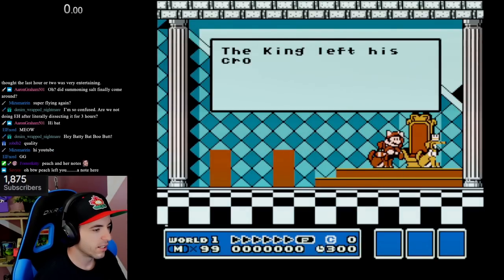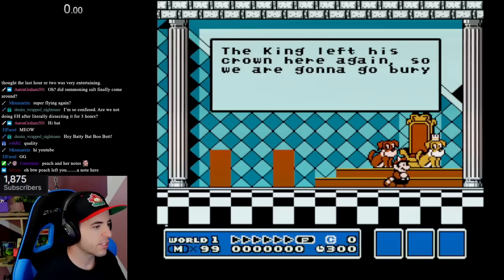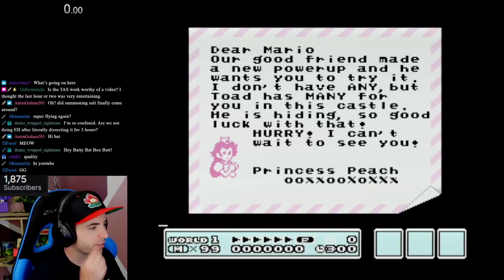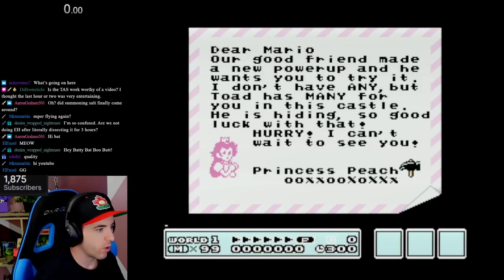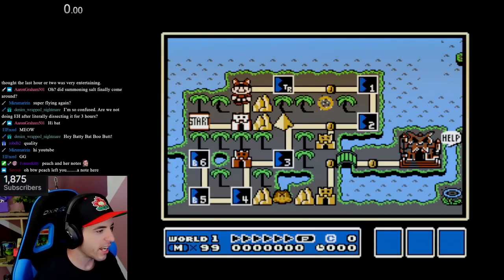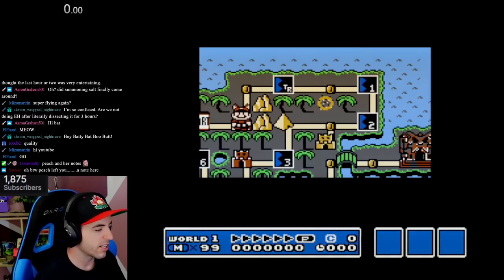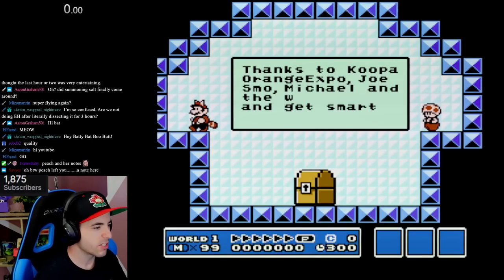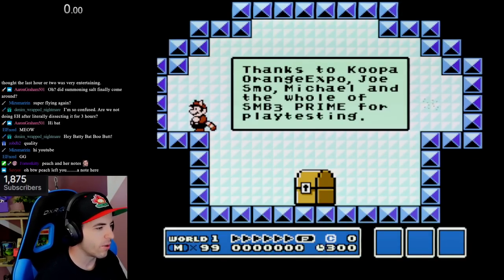Let's go to the fortress. Oh, hi dogs. The king left his crown here again, so we are gonna bury it. Woof woof, bark bark. Dear Mario, our good friend made a new power-up and he wants you to try it. Yeah, so I got a hammer. Thanks to Koopa, Orange Expo, Joe, Smoe, Michael, and the whole of SMB3 Prime for playtesting.